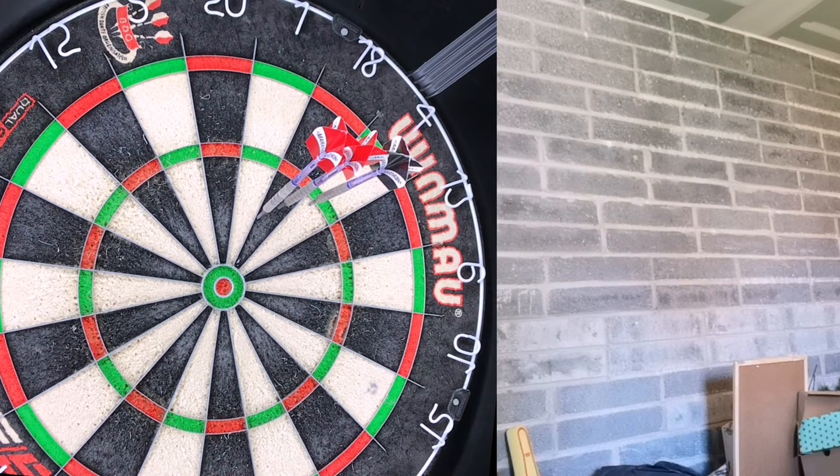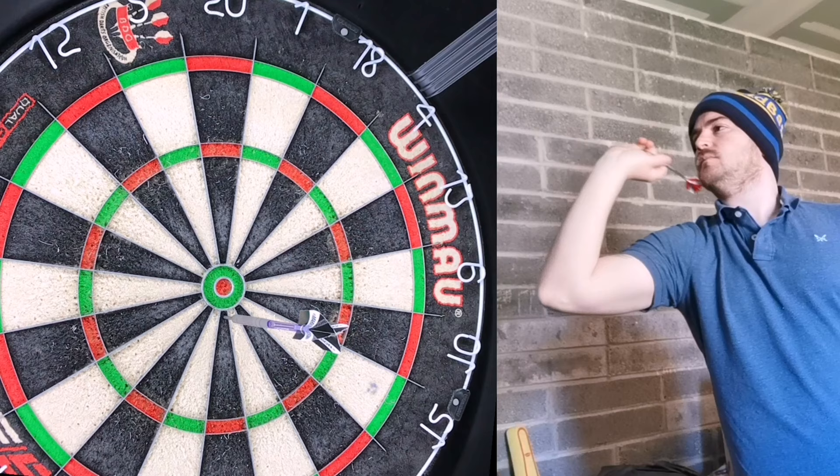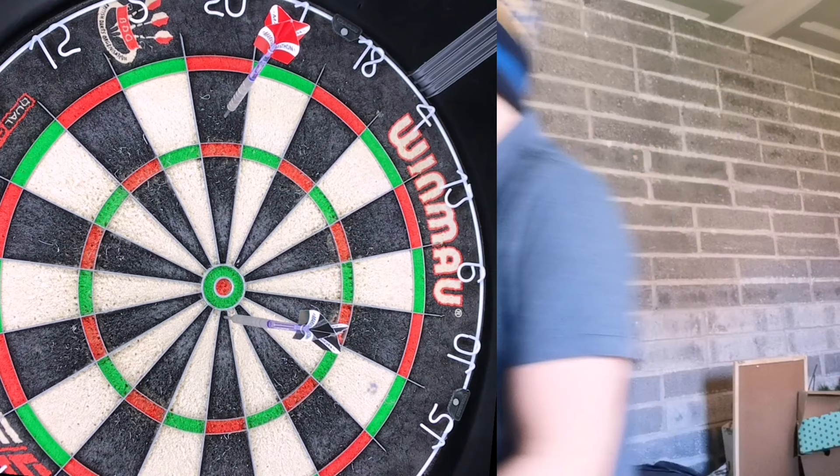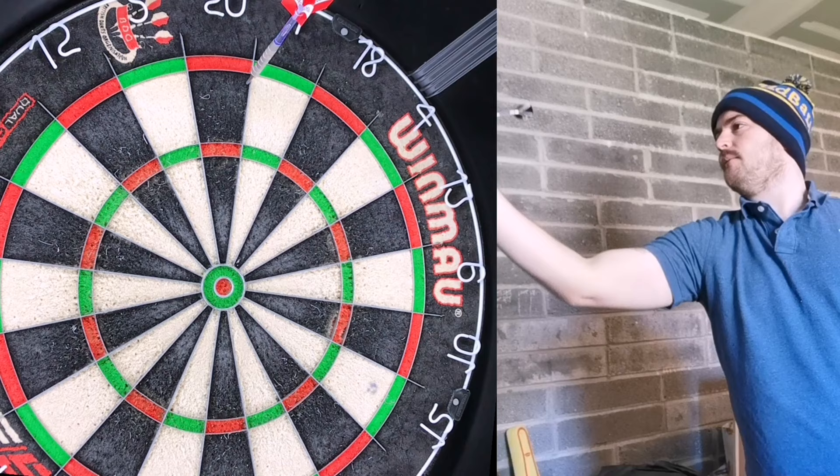Some teams like to vary their rules slightly. For instance, if you take out 121 in your first three darts, you move straight up five spaces to 126. Some also like to give themselves checkpoints — for example, every time you reach 125, that's where you reset to if you miss 126. It's a really easy game to learn, and if you're going to join a team you'll need to know how to play.